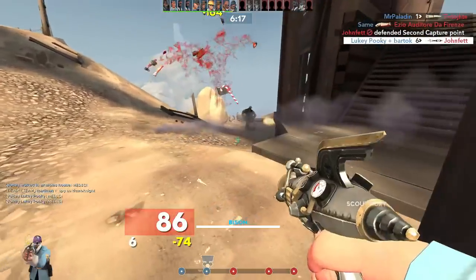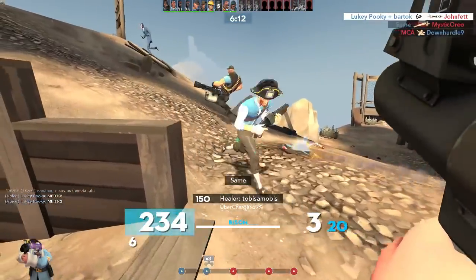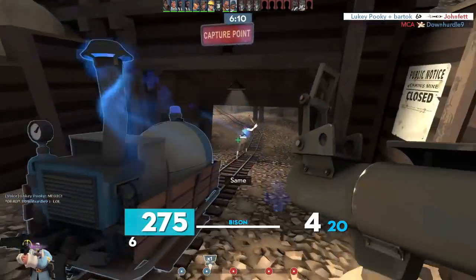In my opinion, the Righteous Bison is perhaps the weakest of the energy weapons, and I'll be getting into why shortly. But first, let's go over this weapon's strange history.